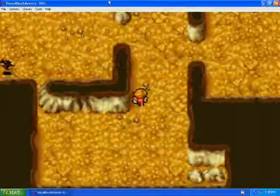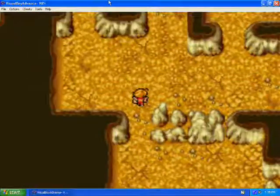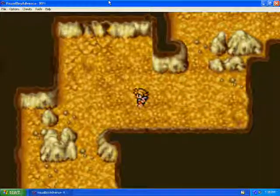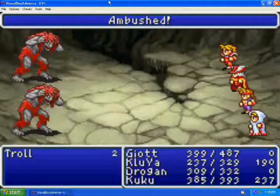And down here — nope, not down here. Further down, up this way. This way. Got it. This is probably one of the floors that I'm not so good with finding the treasure, but I'll get it all. And more enemies.